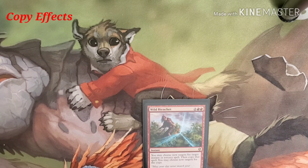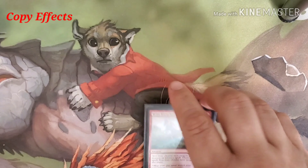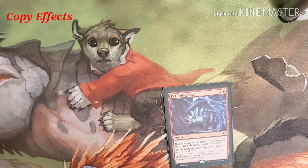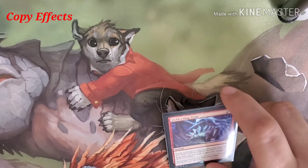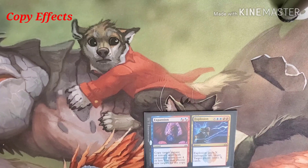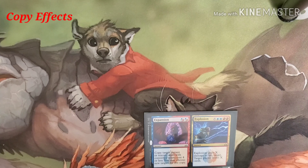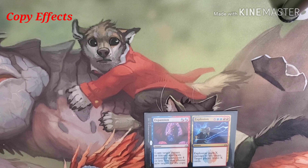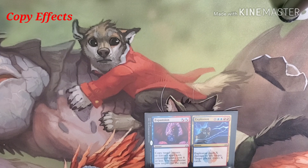Ricochet Trap lets us deflect and choose new spots before that costs to go over to it. Deflect and Swat costs a red and two, and if we control our Commander it costs us nothing. It lets us choose new targets for a spell or ability. Expansion lets us copy a spell as long as it costs four or less. It uses hybrid mana, so we can pay one of either a red or a blue, or red-red or blue-blue to cast it.